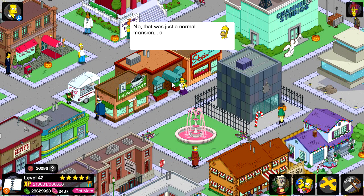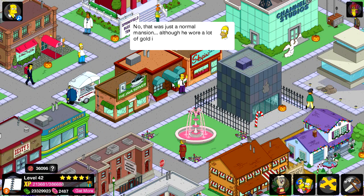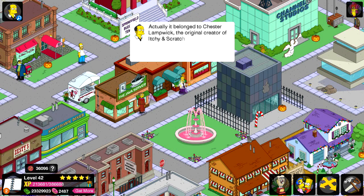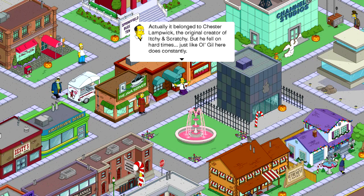No, that was just a normal mansion, although he wore a lot of gold in that episode. Actually, it belonged to Chester Lampwick, the original creator of Itchy and Scratchy, but he fell on hard times — just like old Gil here does constantly.